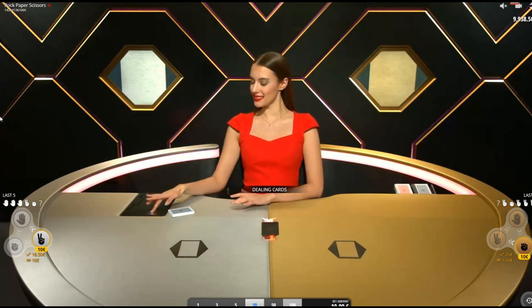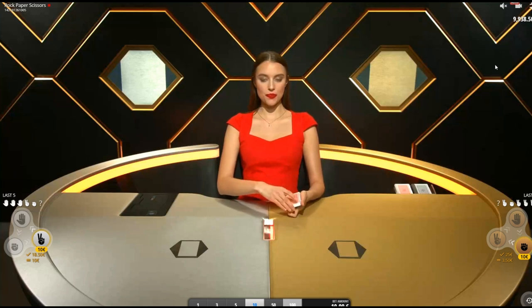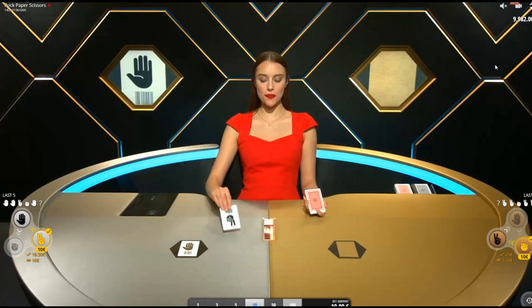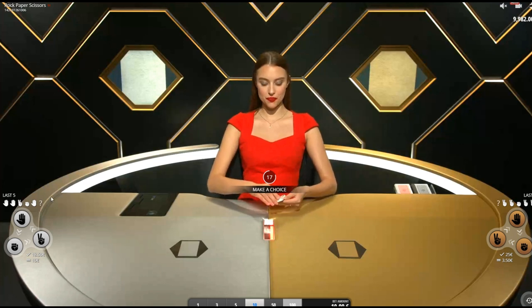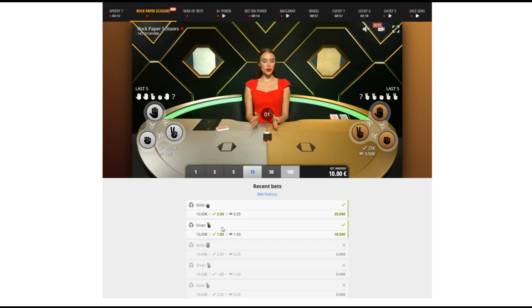The studio looks very cool — very different from the other BetGames studios, which kind of look a bit cheaper in comparison. This is more on the Evolution-level production quality, so good job there. Our scissors is going to beat that paper, and on the other side our rock wins too. I need to see what the actual payout odds are. Looking at our bet history — gold and silver: you get a higher payout on gold. On silver I was getting 1.85, and on gold I was getting 2.5. I wonder if each symbol pays differently.